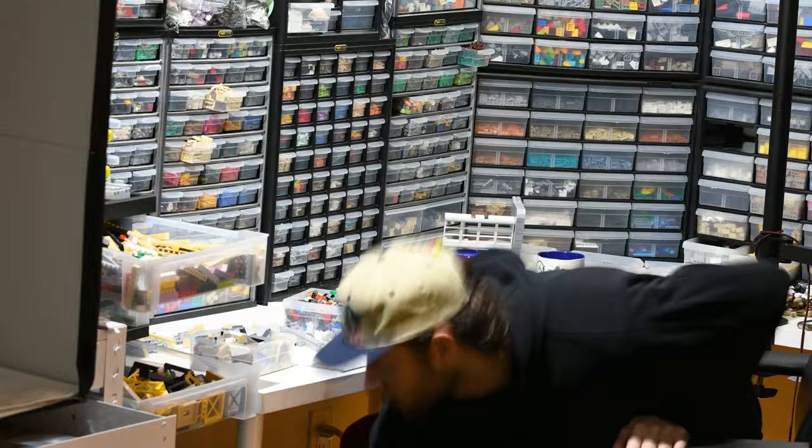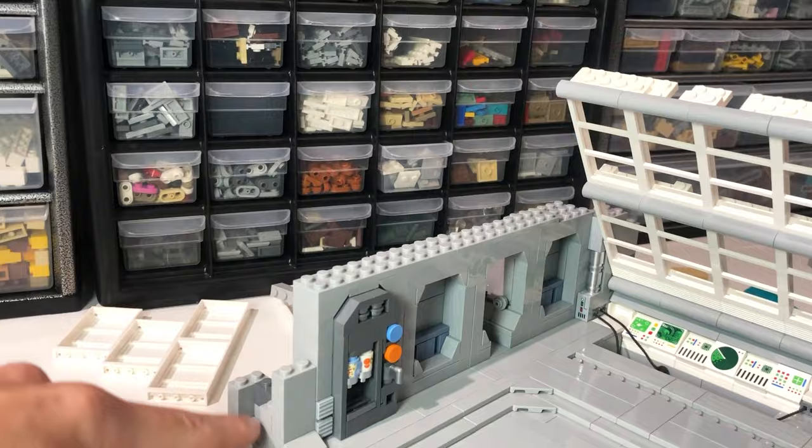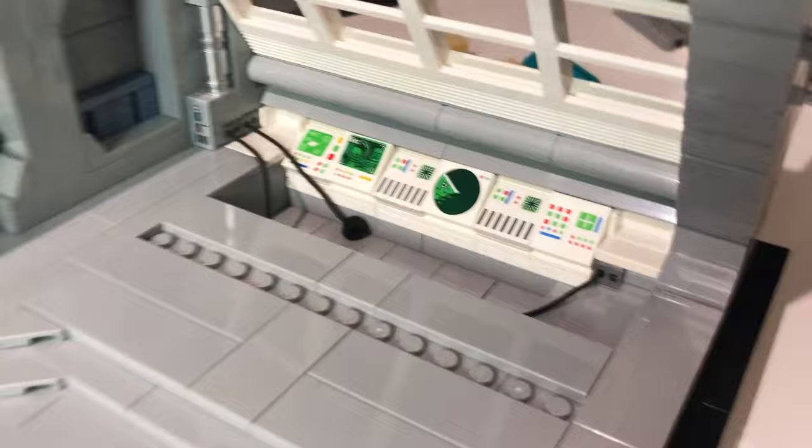Moving on to day three, I started by organizing my workspace so I don't knock more things off my desk. I tried putting away pieces I knew I wouldn't use anymore. I still needed to build the wall up some more and make the side match the other side. I added some wires and other little details to the control area, and also added a little hat rack for the officers.